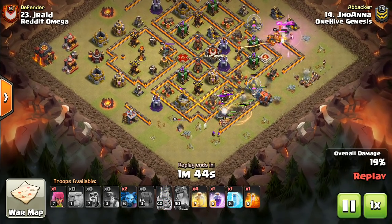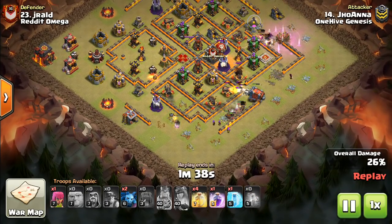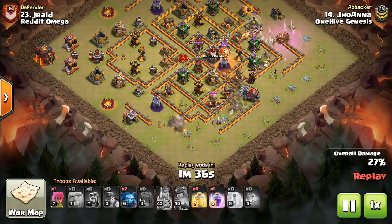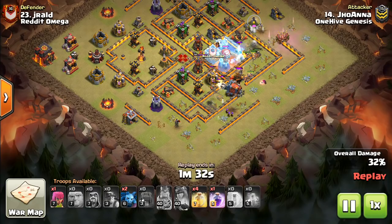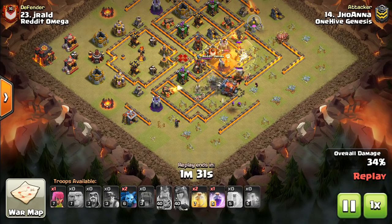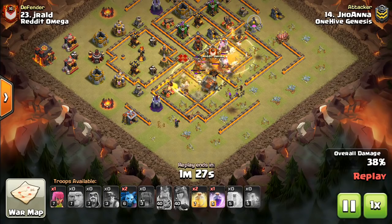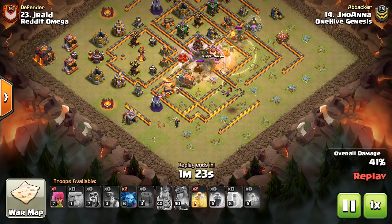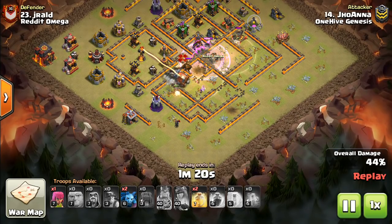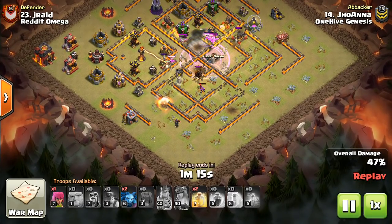Some of them have Queen Walks, some of them don't. You're just sending in a lot of miners. I know what you guys are thinking as soon as that Lava Hound comes out - a lot of you will never see a Lava Hound in the CC of the opponent. It's something some war clans do, but clans not in leagues may put dragons, baby dragons, Valks, Golems, who knows. But you can do this against any CC and we'll see examples in a second.